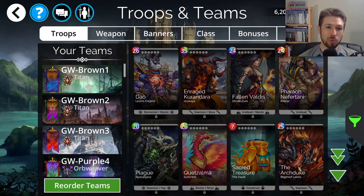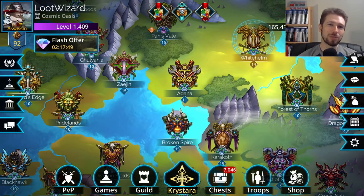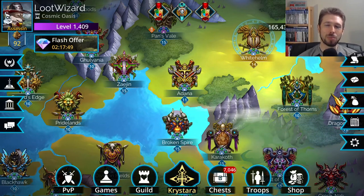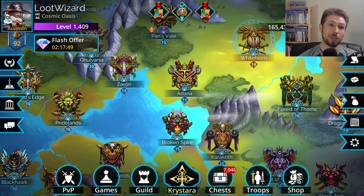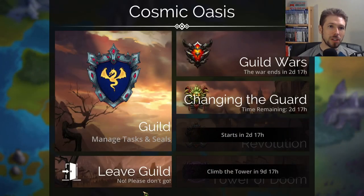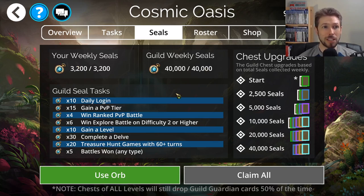I'm excited to try to get this one and hopefully my luck holds out. I do have close to 19,000 gems — my face is covering it up on the camera — so we can dip into that if I need to go to VIP chest. But first I'm going to go in here and see. I think I used all my orbs, but I have 40,000 seals. I'm going to use the guild seals and keys first, then we'll go on to glory and gem keys.